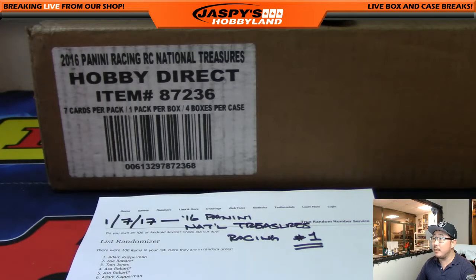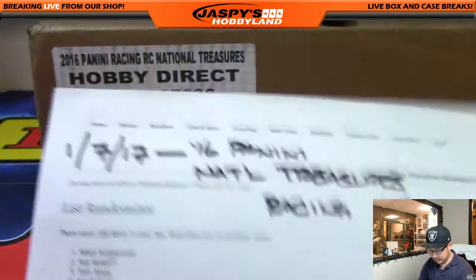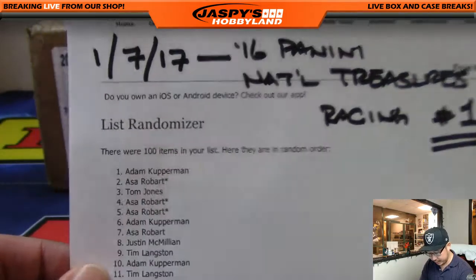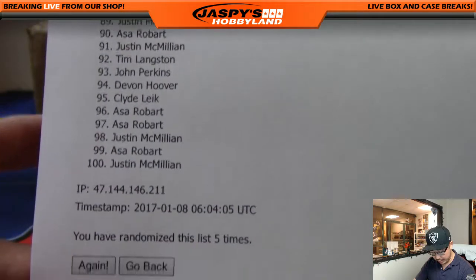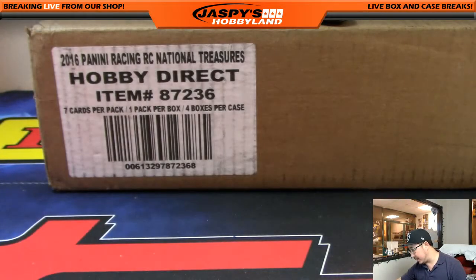All right, welcome back everybody. There were no trades in that break. So as you see, here's the official printout. On the seventh, National Treasures Racing one box break, number one — here's everyone. Just a quick reminder: one box random number break. Spot 100 will get any and all redemptions out of that one box.